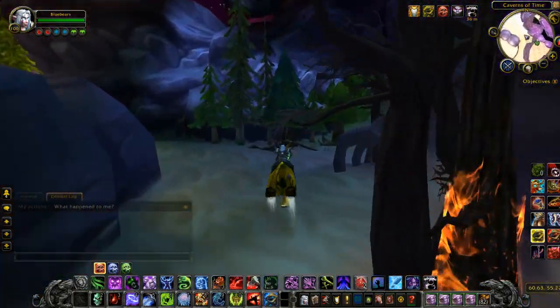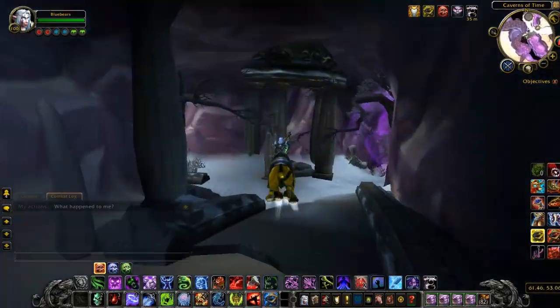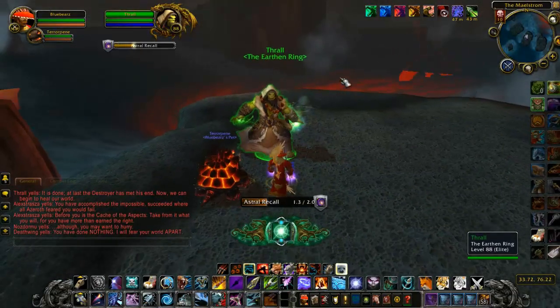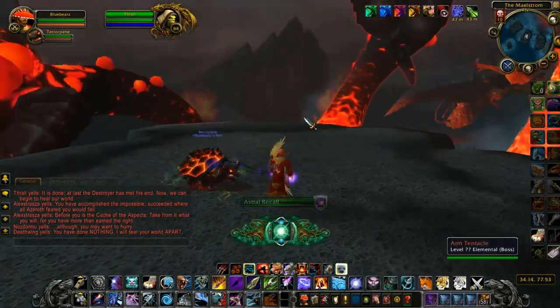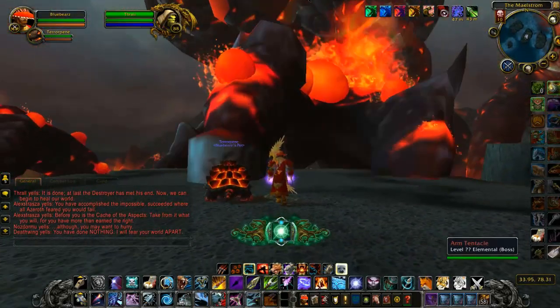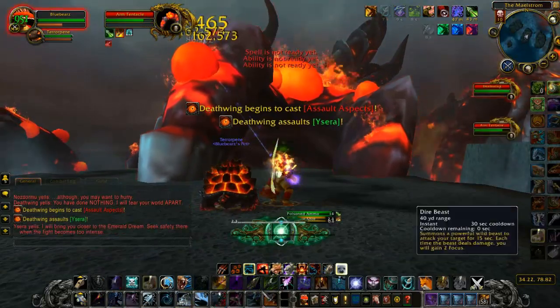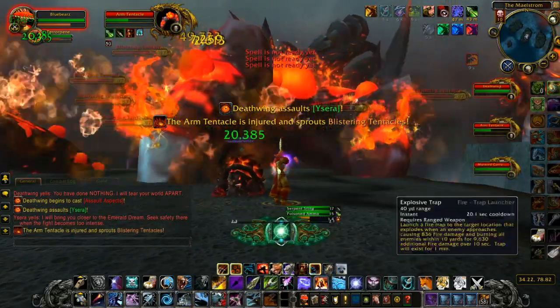Currently the drop rate for this is sitting at one to two percent. This mount drops on the last boss of this raid which is Deathwing himself — the same boss as the Blazing Drape, which I also did a guide on. However, the Blazing Drape drops on every raid setting whereas this one only drops on heroic modes.